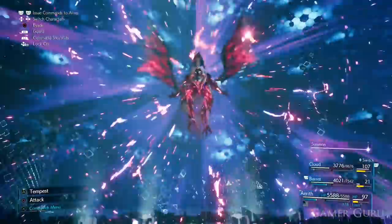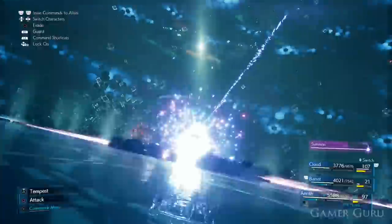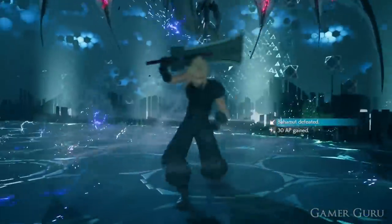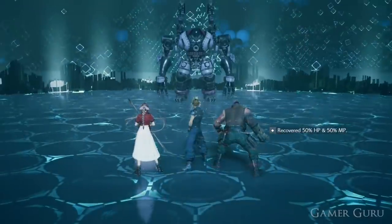Nine times out of ten you're probably going to find yourself dying to Mega Flare, just because he happens to use it at a very inopportune time - maybe as soon as you're about to recast Manawall or heal up. He comes out with that beautiful cutscene and completely wipes the floor with your entire team, and it's back to round one for you. But you've come this far so you haven't given up, and you finally manage to prevail against these two bosses.